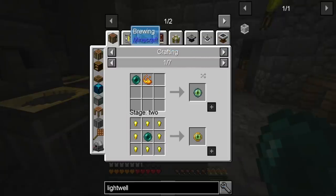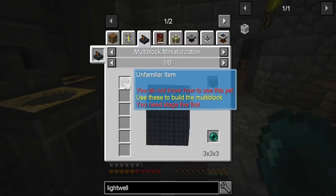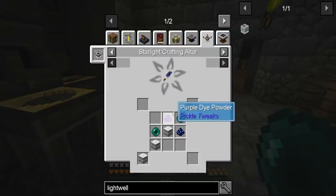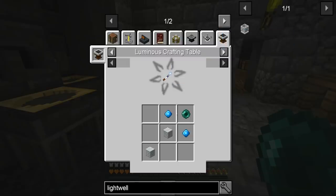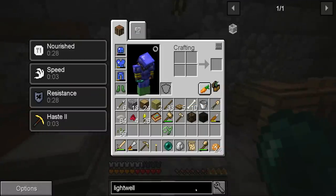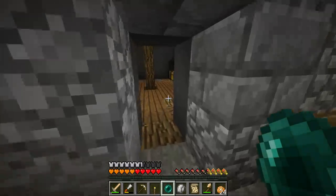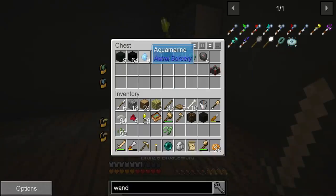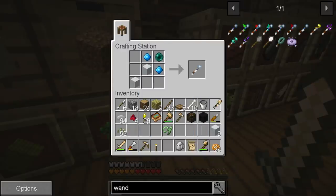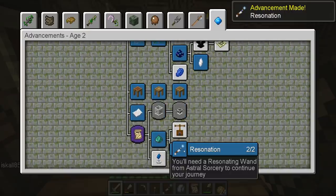We've got compact machines in here as well, nice. There are a bunch of things in this pack. Now this is the guy I want to craft — the resonating wand! We need marble, aquamarine, and the pearl. I wonder if marble works — let's just try it. Yes it does! We got that advancement — the resonator!